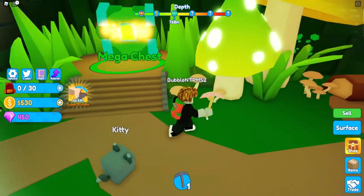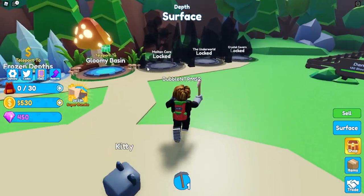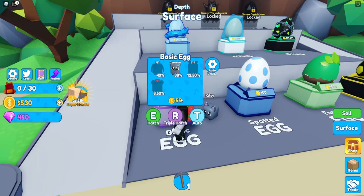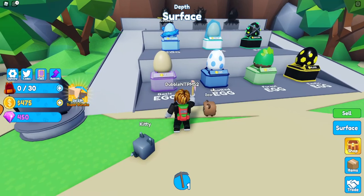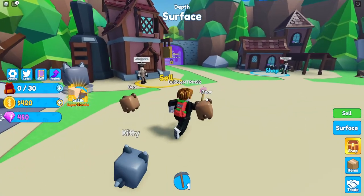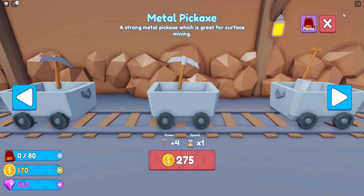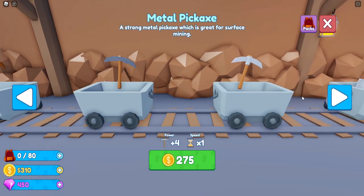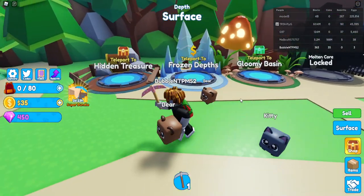I made it all the way to the Mega Chest — and I think the zone is called Gloomy, sorry if I mispronounce it. Let's buy our first eggs — actually let's buy two eggs. Now let's buy a new backpack. Oh, I need 275 for a new pickaxe. So I got to 310 coins — let's buy our new tool. With a new horse we can get much more coins.